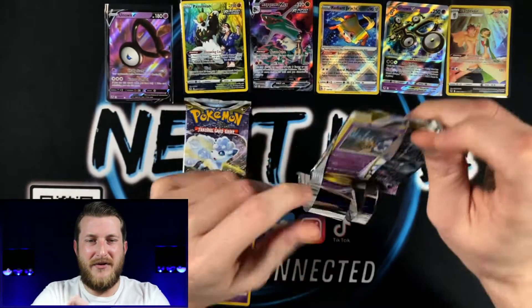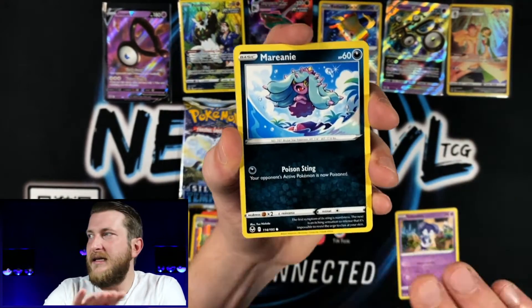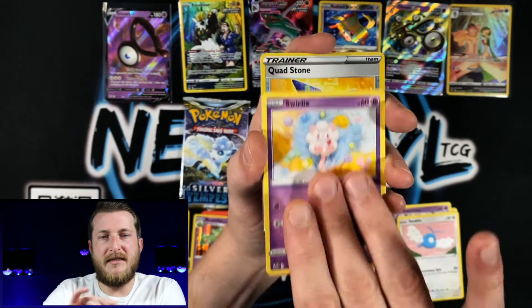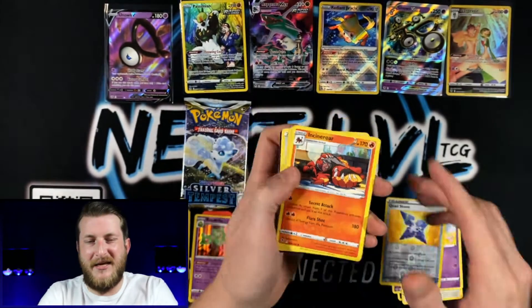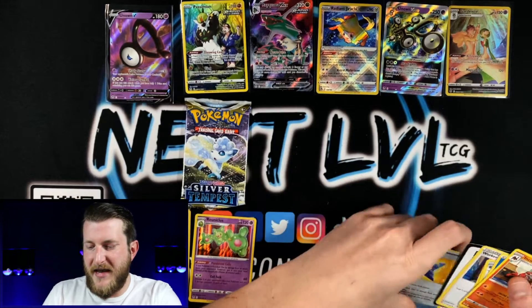This second booster bundle was fire. Hopefully we can continue that momentum. Got an Indeedee, Marinette, Misdreavus, Swablu, Swirlix, Cornerstone Mask Ogerpon Reverse, and an Incineroar — sleeping on the job. Definitely the opposite of the momentum we had going there.